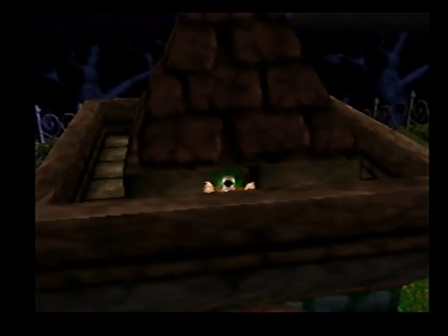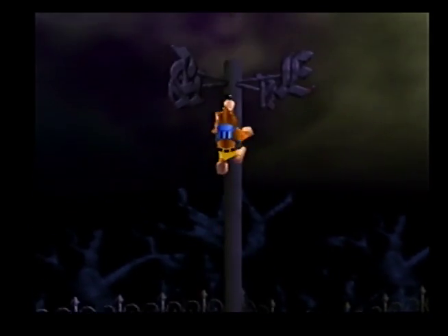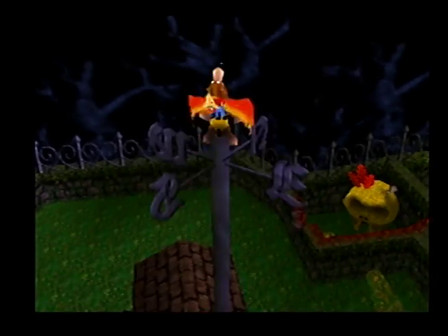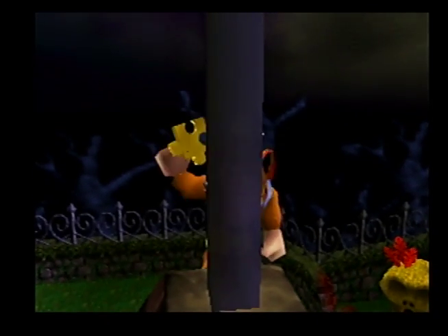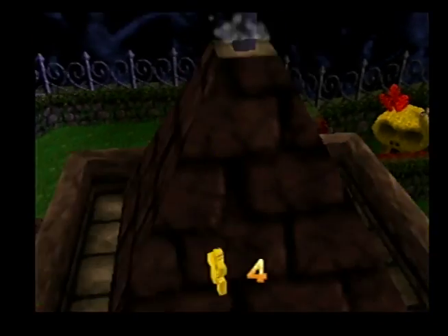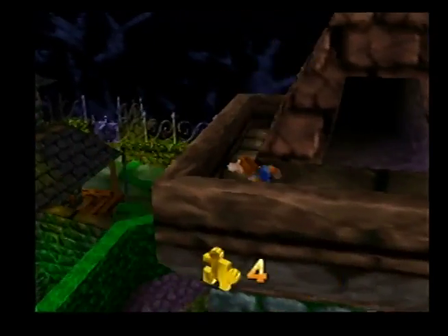There's a shock jump disc right here — it's very hard to miss. You've got to jump on the pole and climb to the top to get another jiggy. There we go, another jiggy, and we are done with this area for the time being.